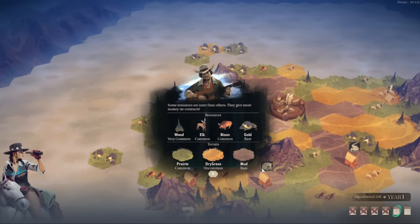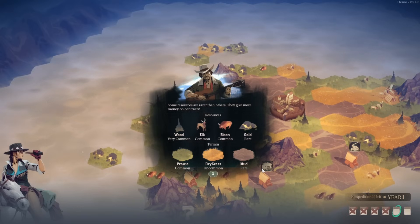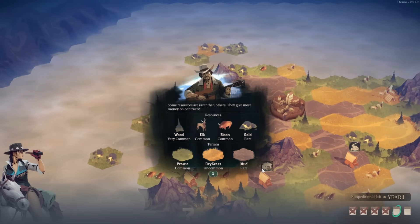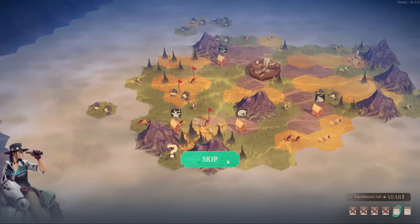Some resources are rarer than others and give more money on contracts. Common resources are wood, elk, and bison — and gold is rare. Then we've got prairie, dry grass, and mud, which is also rare. There they go.